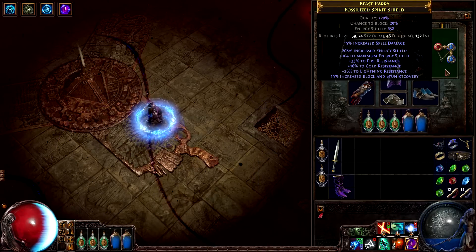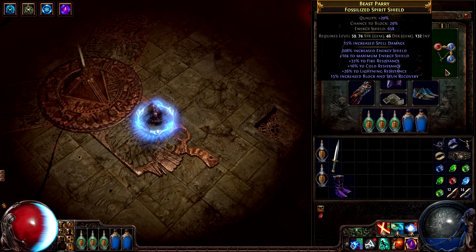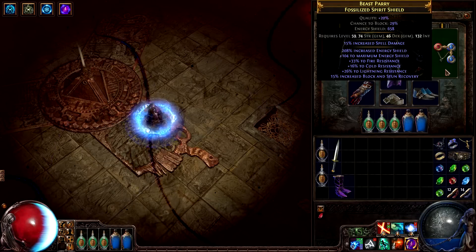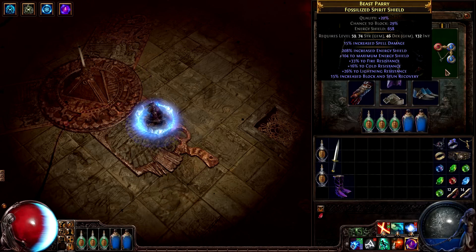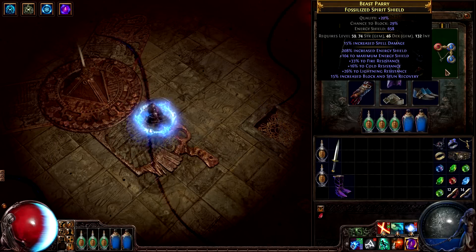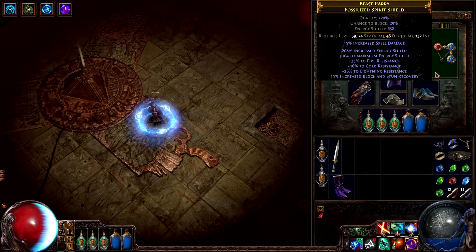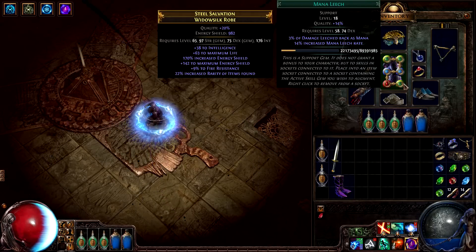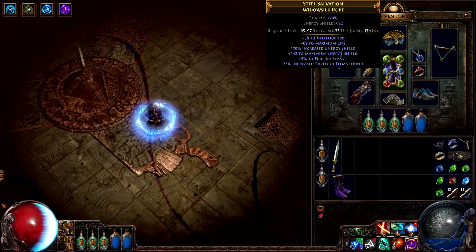Another good example of a ridiculous item is this shield. It has a good energy shield mod, stacked with a good increased energy shield percentage mod, stacked with an energy shield and block and stun recovery mod. Then just in case it wasn't crazy enough, he managed to get three decent resistances on it at the same time. His armor has six linked sockets — this is not an easy task. Its mods aren't bad either, with a very large amount of energy shield and some found item rarity.